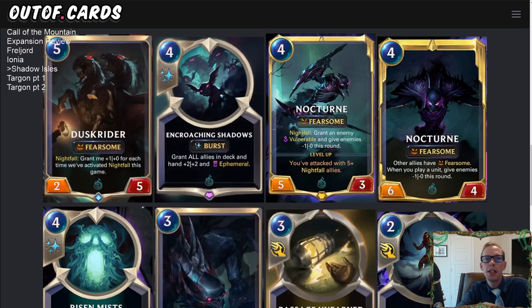Welcome everybody on Twitch chat and YouTube for the Shadow Isles section of our Call of the Mountain expansion review. This is coming out on Wednesday. We spent one video on the Freljord cards, one on Ionia, and now we're on Shadow Isles. We'll spend two videos on Targon cards since it's a brand new region, and there's also one Demacia card and one PnZ card — both pretty cool little cards.